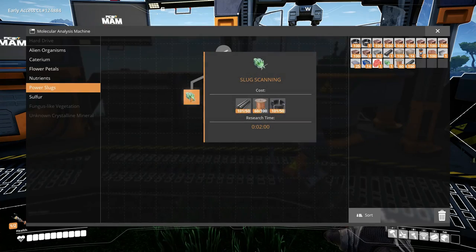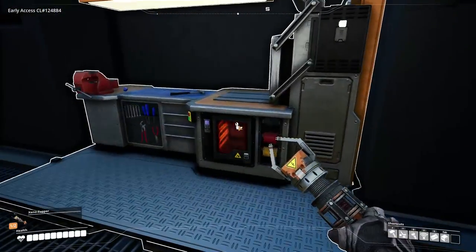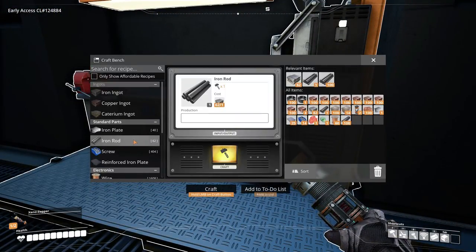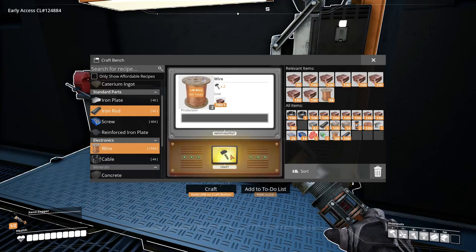Okay, in here. Power slug - green power slug. I made 100. I made 100. Don't ask me, I have no idea, but I swear I made 100.